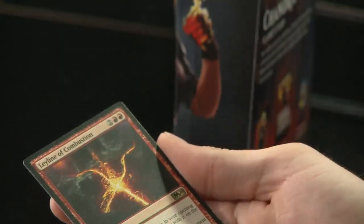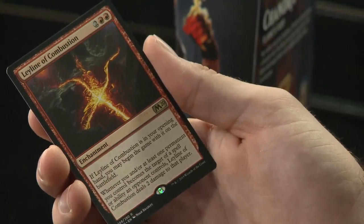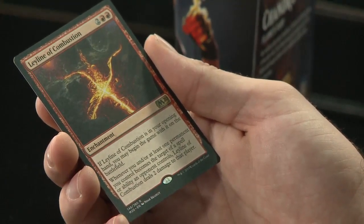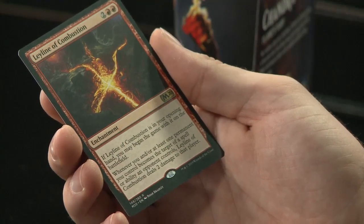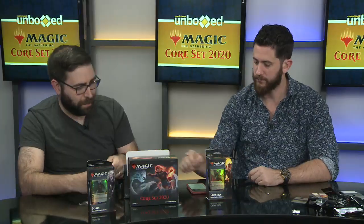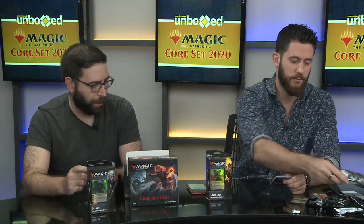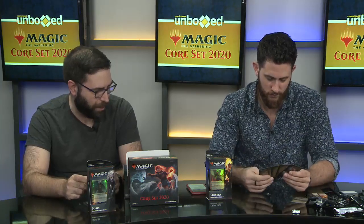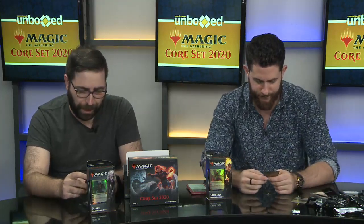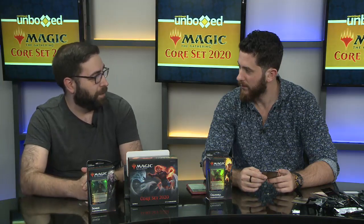We have another Leyline: Leyline of Combustion. If it's in your opening hand, you may begin the game with it on the battlefield. Whenever you or at least one permanent you control becomes the target of a spell or ability an opponent controls, Leyline of Combustion deals two damage to that player. This is actually really good as a sideboard card in mirror matches — if you're playing against another red deck that's going to lightning strike all your creatures, you punish them with this. But it works against pretty much anything that targets you.